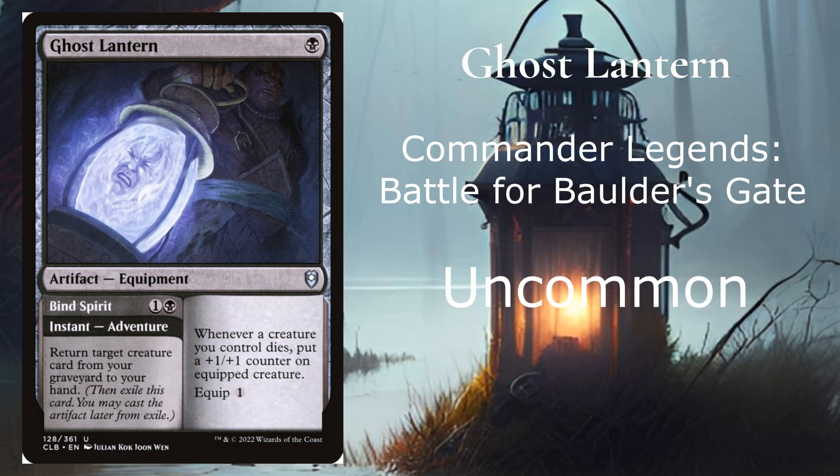At number 8, we have Ghost Lantern from Commander Legends: Battle for Baldur's Gate — another Commander Legends card. It's uncommon and goes for 17 cents on the market. It costs 1, and it says whenever a creature you control dies, put a +1/+1 counter on an equipped creature, with an equip cost of 1. It also has the Blind Spirit Instant Adventure, which says return target creature card from your graveyard to your hand — pretty cool and impressive.